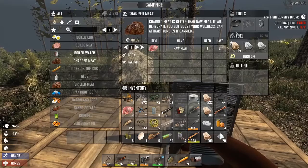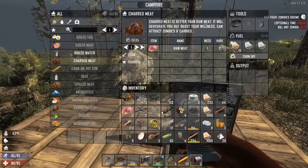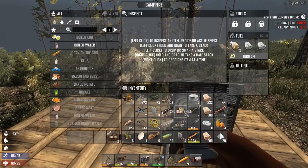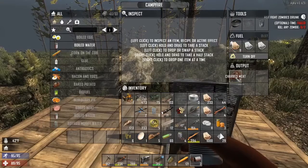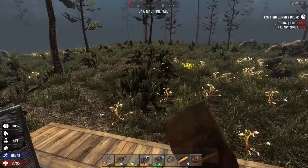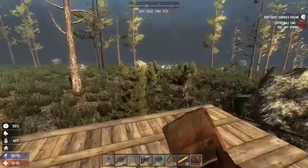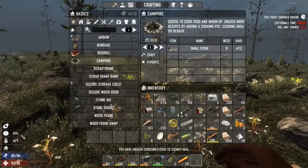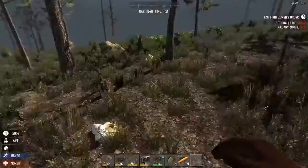Let's make some meat. Without a grill and without a cooking pot, you can only make charred meat. Reading the description: charred meat is better than raw meat. It will dehydrate you but boost your wellness, and it will attract zombies. It's not perfect but it's all we can make at the moment. There are three different tiers of meat — there's the charred meat which we can make without a tool, so we're basically just burning the meat. To eat food, put it in one of your eight item slots and select the food with your number key. Right-click to eat it. Now you can see our hunger's at 51. We've cooked food, cooked water, and we've eaten — we're not hungry, we're not thirsty. We can go for another day.